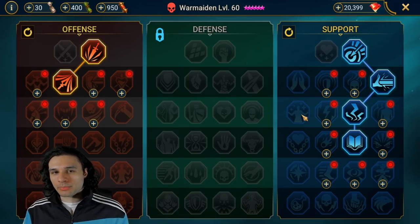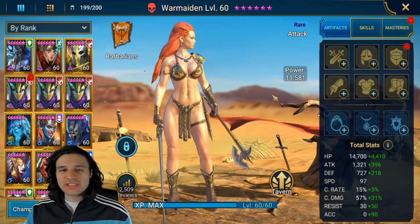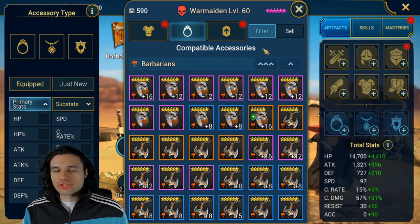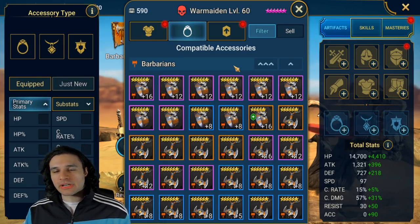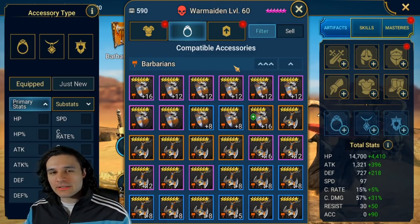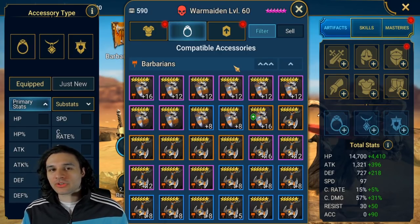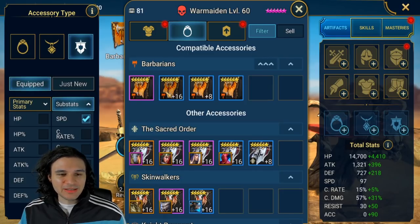Getting these six mastery points out of the way - that's how I start every single time when I'm reworking a champion or building a new character. The next thing we're going to talk about is gear. The first item I'm going to look at every single time is the banner. The key takeaway for any champion that's going to be debuffing in a dungeon is that it always has to go before your damage-dealing champions, so the higher speed you have gives you more wiggle room when building damage dealers.